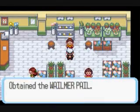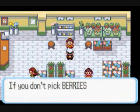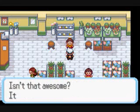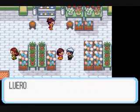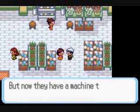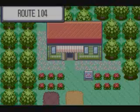Let's head in that building really quick. I don't want to show you everything in here because it takes a while to talk to everyone, but this girl will give you a Wailmer Pail, which can help your berries grow quicker. And this girl will give you an Aspear Berry, so you don't have to come in this building, but you can grab those two items if you want to.